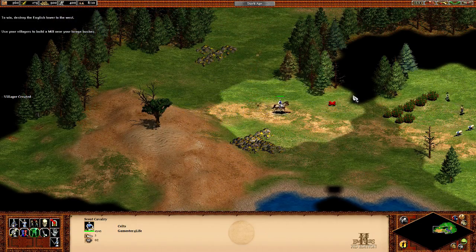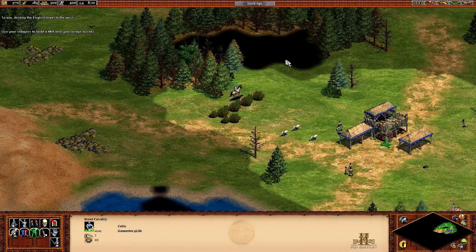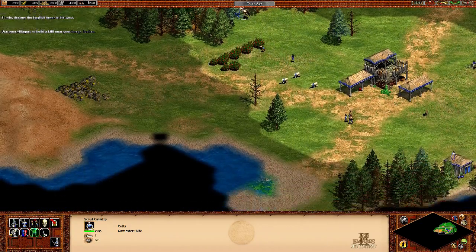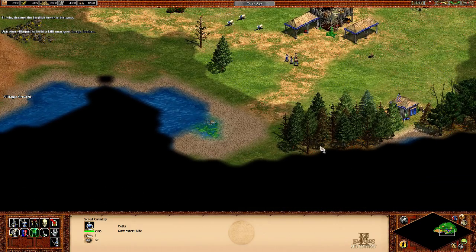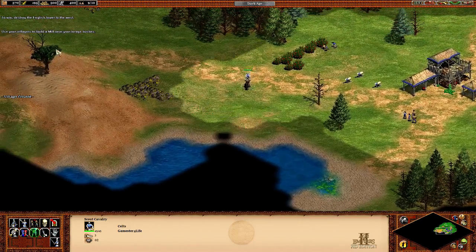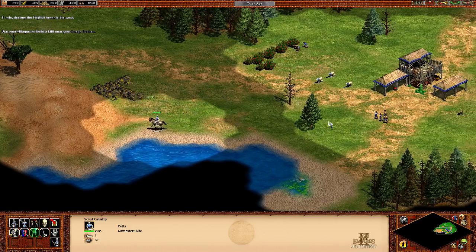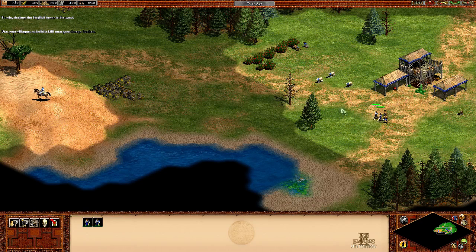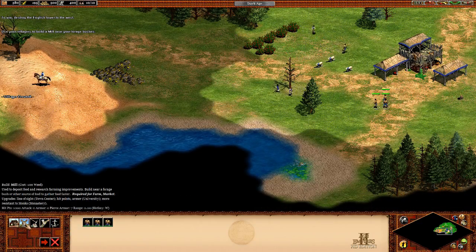Because the enemy will start attacking, I'll keep my scout over here so he can warn me if the enemy does come — I'll put him just there. Let's get a couple of villagers gathering gold, and get the other three building a mill first.